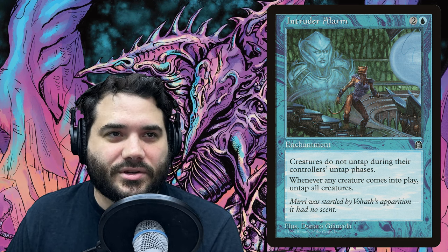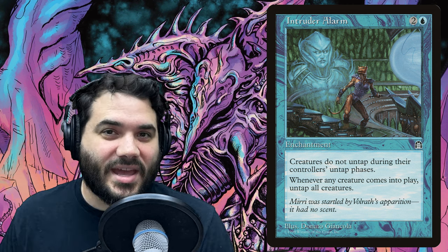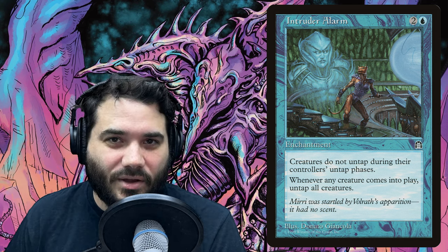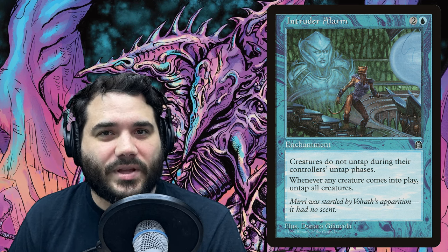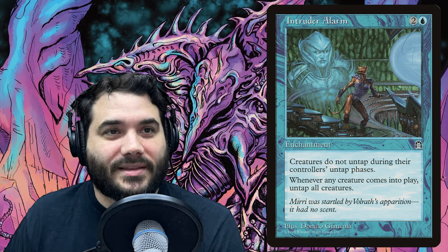Intruder Alarm is two and a blue — creatures do not untap during their controllers' untap phases, but whenever any creature comes into play, untap all creatures. This card is insane in this deck. Now we can tap our slivers, pay into our commander to find a sliver, cast that sliver, and then untap all of our creatures — then keep doing that over and over again. If this isn't dealt with immediately and you have your commander out, you can pretty much win the game.